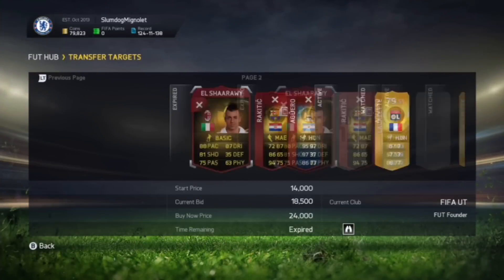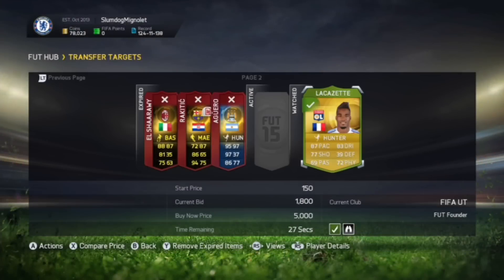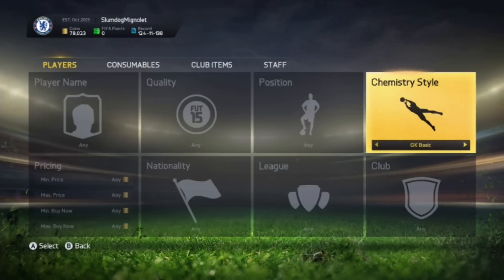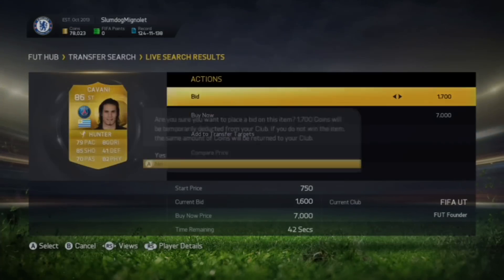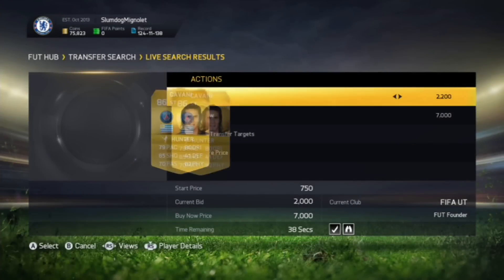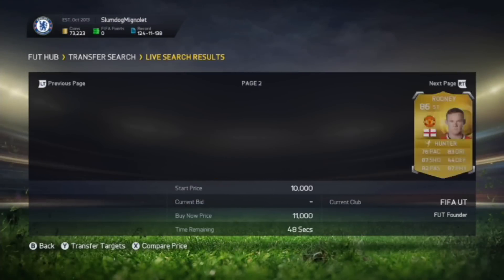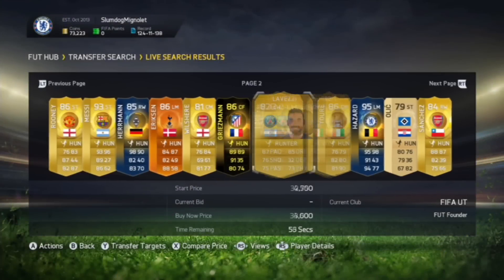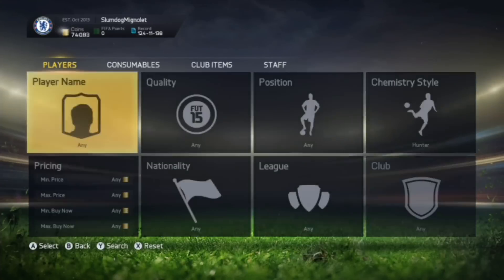We go back to our transfer targets. I put a 1,800 coin bid on him, and hopefully we're winning around 2,000 coins profit - that's the first deal already. I'll quickly show you again: type in 'hunter' and look for players who have bids. Like Cavani - I can see that's a very good deal right there. I put a 2,600 coin bid on him. On just two pages I found about four deals already - that's the first method done.